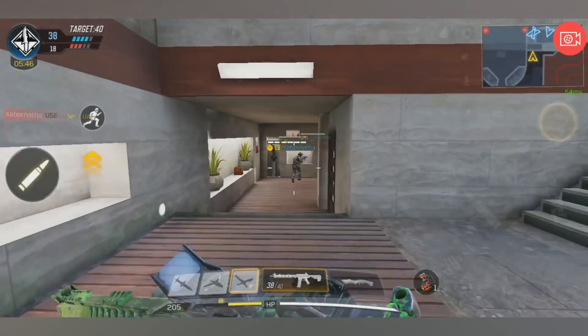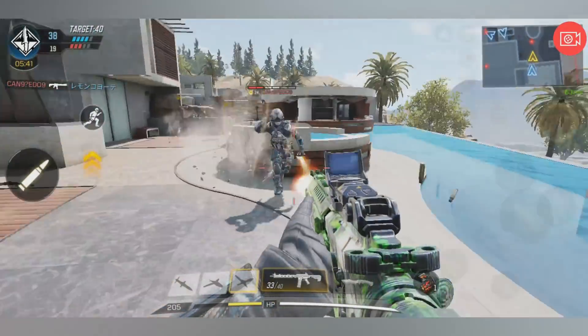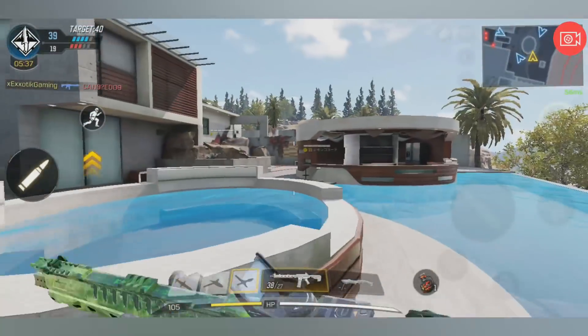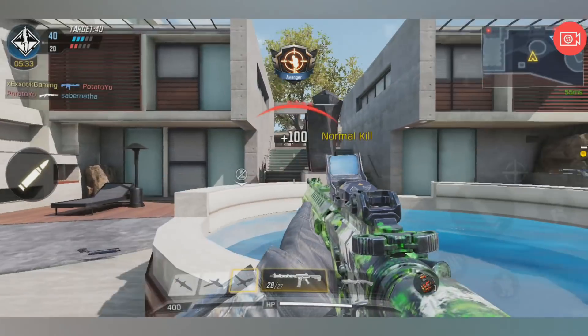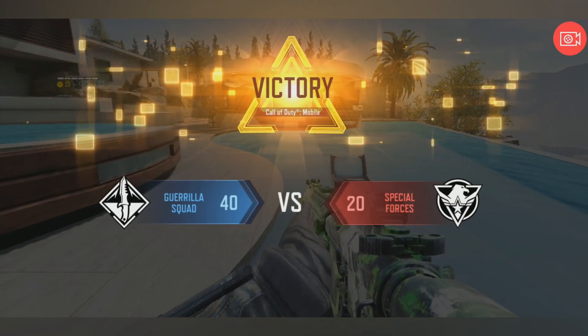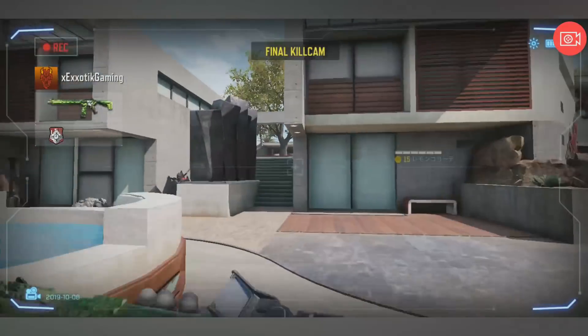As soon as you have your gun, go on the hunt to find enemy players who may still be looting up themselves. They won't pay much attention to their surroundings because they'll be super focused on getting their ultimate loadouts. You'll be able to get so many kills in such a short period of time if you get your gun quickly and immediately go on the offensive.